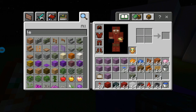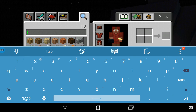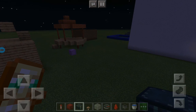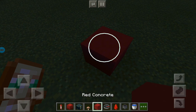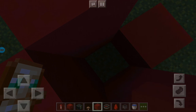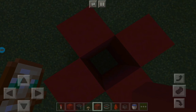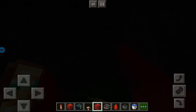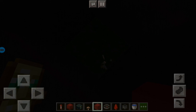I'm also going to test whether brown mushrooms give off light. They do give off light! I'll place the long block and add one more layer, then add a brown mushroom and test if this light source works. It works! Let's see — yeah, it works.